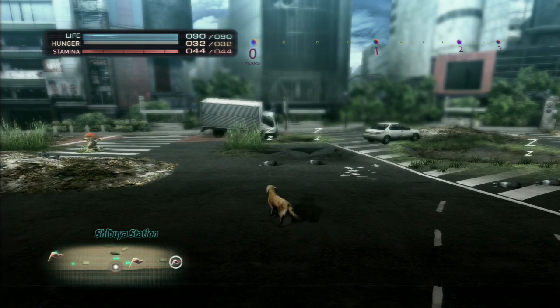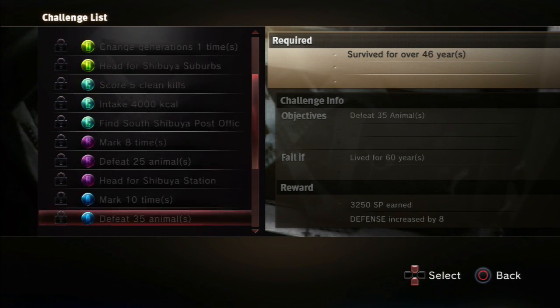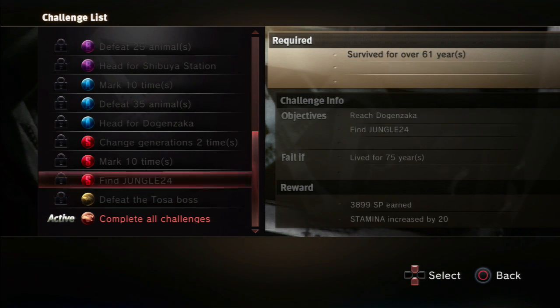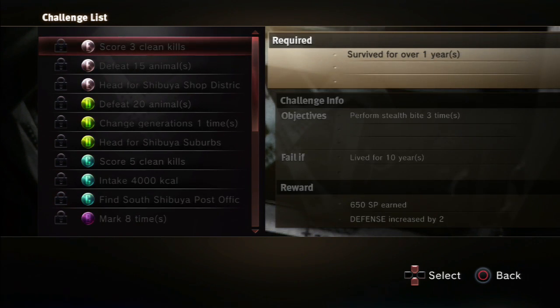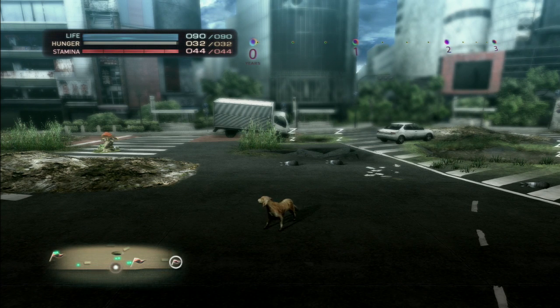I'll basically just explain as I go because it's a pretty weird concept. Let me check my challenges. What I'm trying to do is unlock the Tasa, but to get the challenge to unlock I first have to complete two challenges and change generations two times. My first challenge is don't unlock until the first year passes — that little meter at the top shows how many years have passed. The goal is to survive as long as you can. Usually I'll just get to the point where I unlock the next animal, then let my animal die so I can play as the new character to unlock the next one.